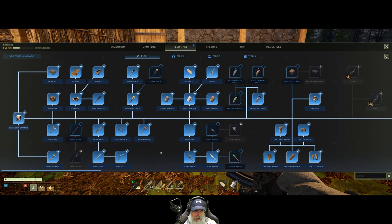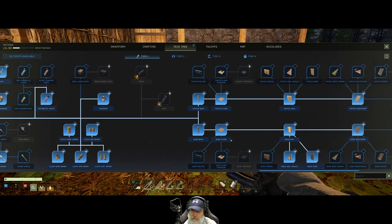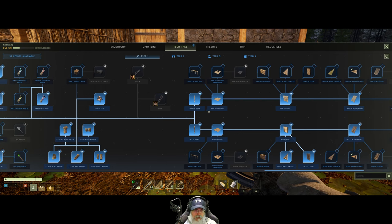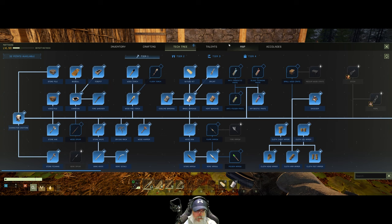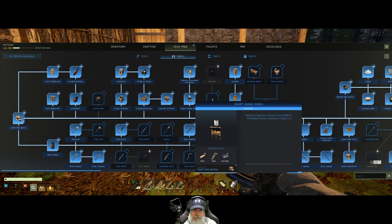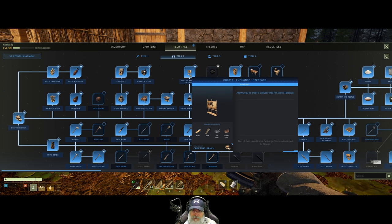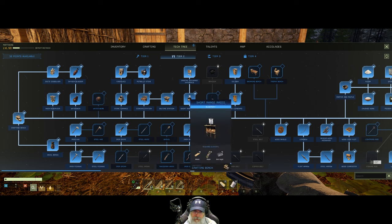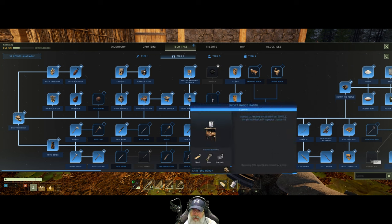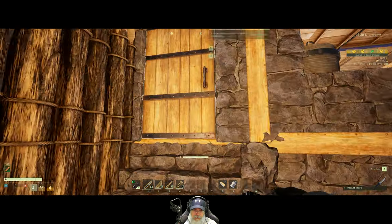Let's go into our tech tree here — I think we get that in Tier 1. I just have to find it. Mission board, I think it's called. Maybe it's Tier 2. Yeah, it's Tier 2. So I think it's this short-range radio thingy and then the orbital exchange interface. This allows you to order a delivery pod for exotic retrieval. Interact to receive a mission from SMPL3 — Simplified Mission Prospector Liaison Version 3. And we make this at the crafting bench. Okay, so let's go make this thing.